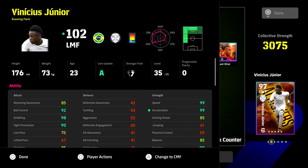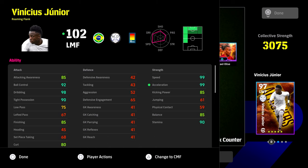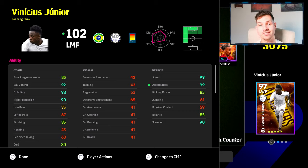Now I'm going to show you my version of Vinny — this one is 102 overall, Roman Flank. This is how we've trained him specifically to tie in with the new Vinny. He's hitting every single threshold you could possibly want — a phenomenal card. Brilliant dribbler: 85 attacking awareness, 85 finishing, 85 balance, 85 kicking power. In the rest of the stats, key stats are all over 90 — 92, 98, 90, 99, 99 — with 90 stamina.